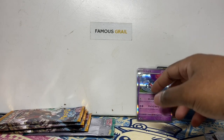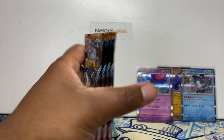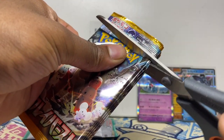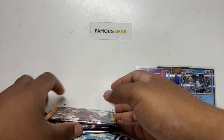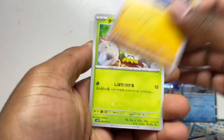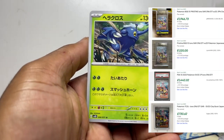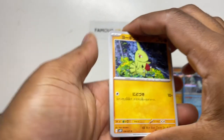Another hollow rare — not bad. Rabscalibur, so a lot of new generations there. Last pack of Snow — three hollows out of four packs, not bad. Unfortunately not obviously what we're after. Now into Clay Burst — super expensive, super popular because of that Iona SAR, which at the time of release was going for a thousand pounds. It might come down because the Pokemon Center did a made-to-order pre-order, but the Iona price hasn't seemed to be affected yet.